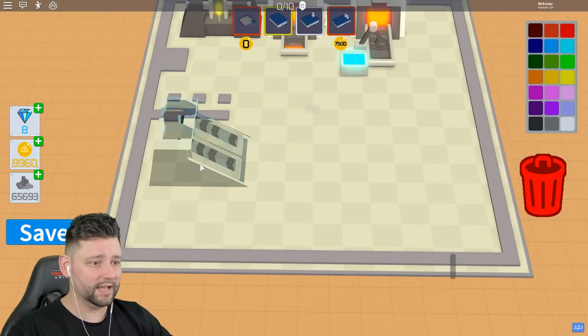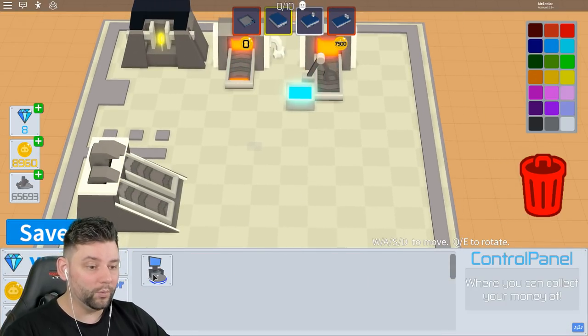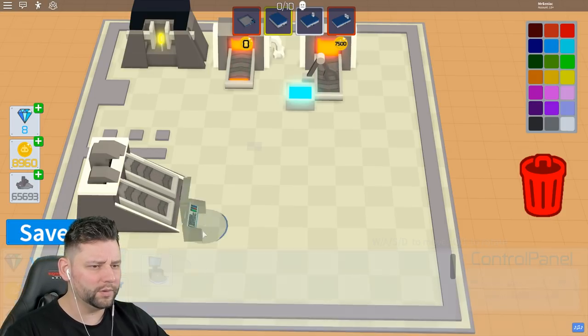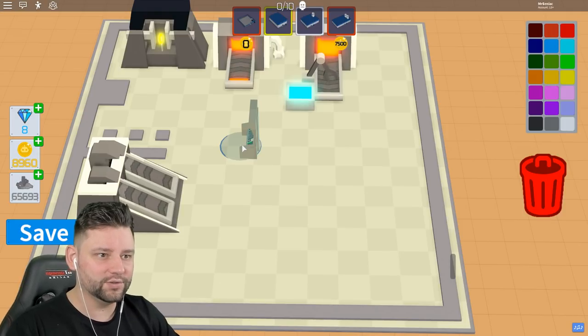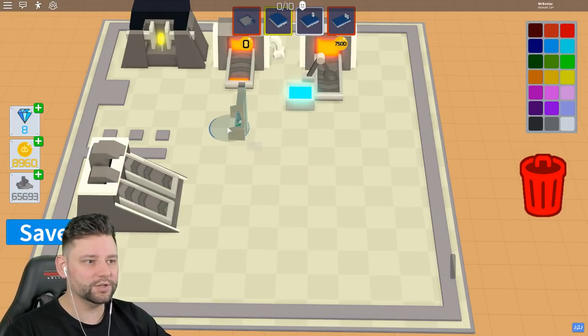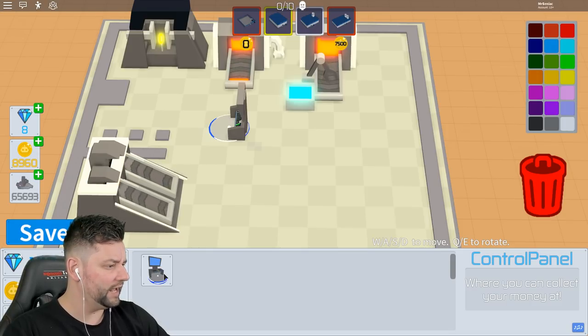So if I turn that just there instead. We've got this main space, like a control panel. I don't know why we need this control panel. Can I just kind of drop it in, place it? I don't even know where the entrance is — I think the entrance is just there. So I'm going to put the control panel just there. I think it's just where you can collect your money.